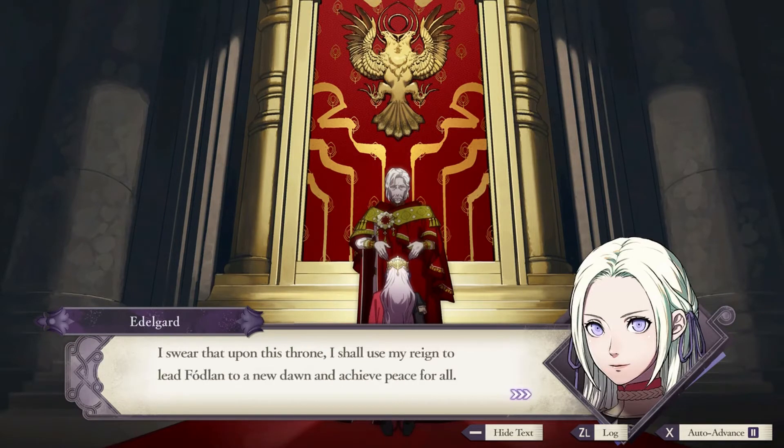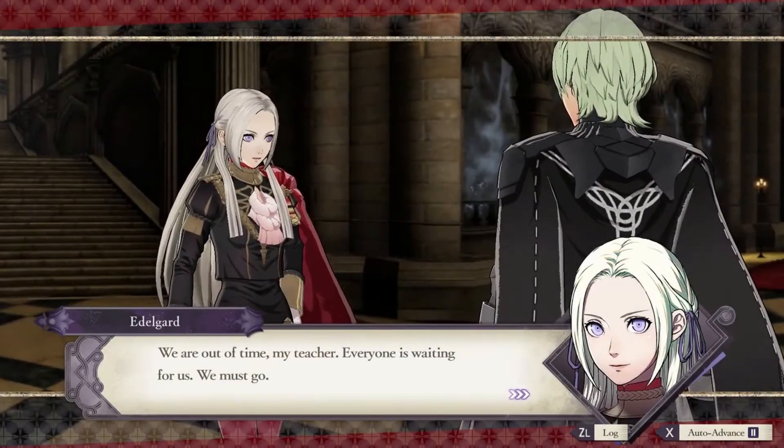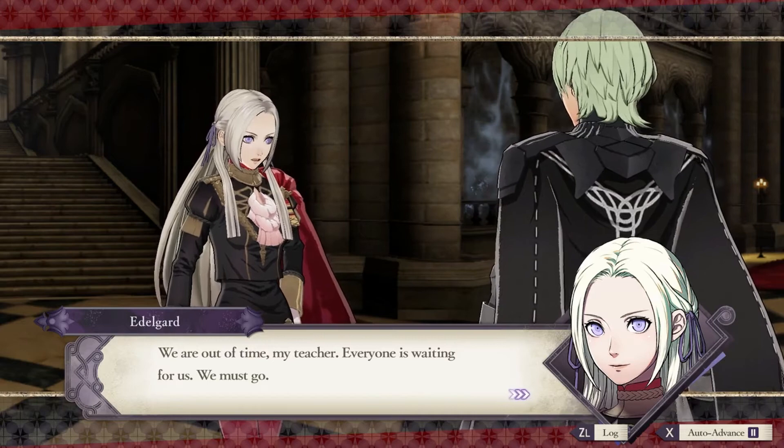This tiny detail is something that I think many can and have overlooked. It would be nice and in character for a B-plus supported Edelgard to come to you instead. "We are out of time, my teacher. Everyone is waiting for us. We must go."